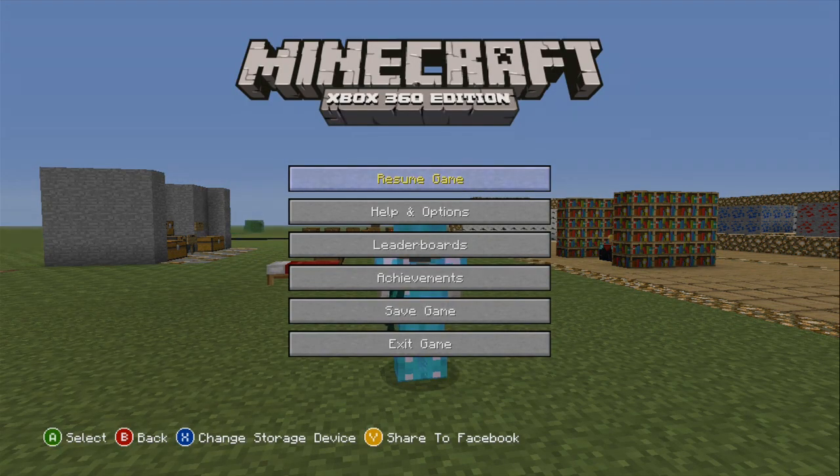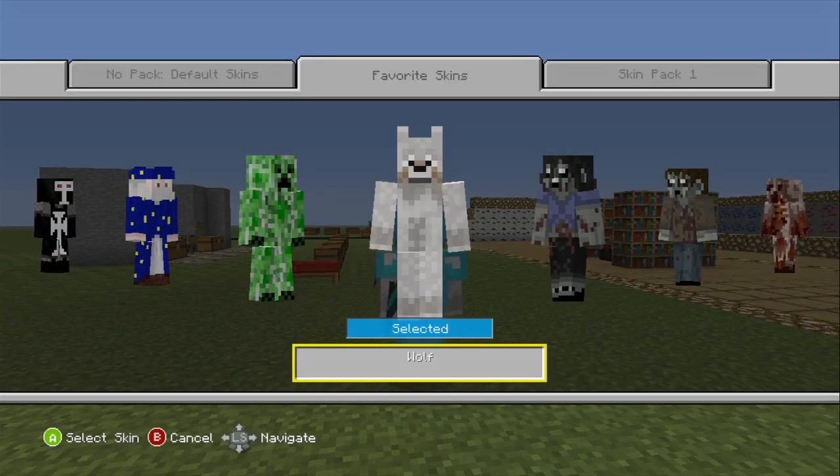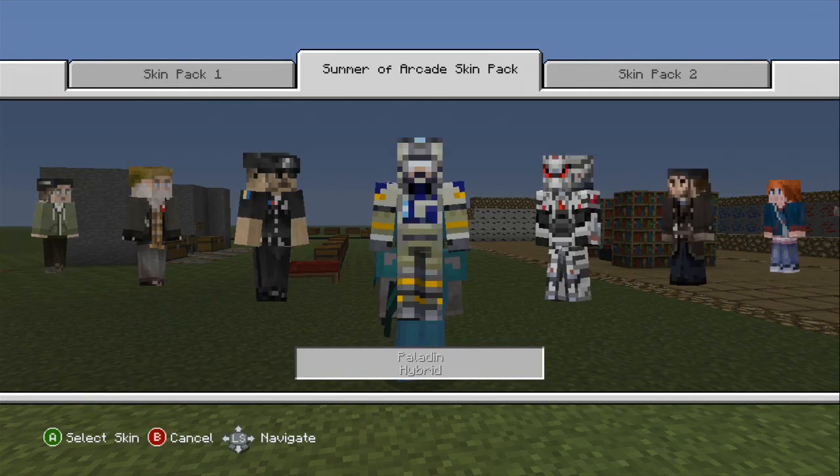All you have to do is just go to start, help and options, change the skin, and then you have your favorite skins right here.